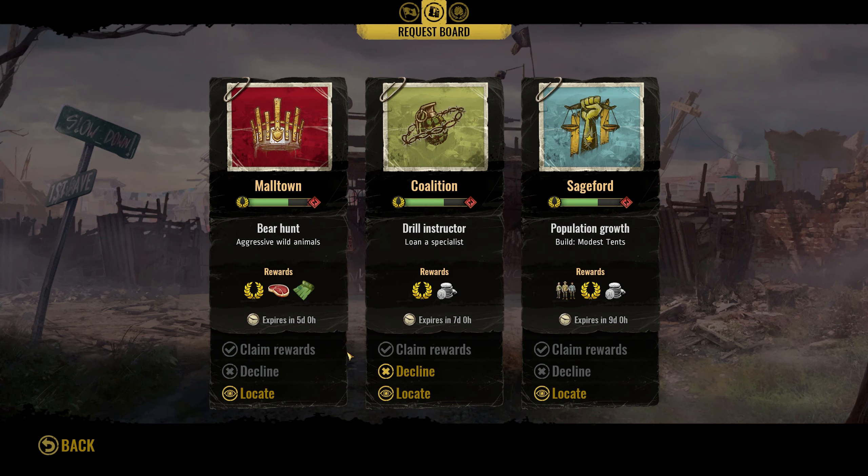So we got a new quest — loan a specialist to the coalition.